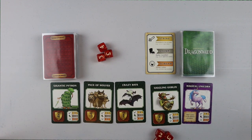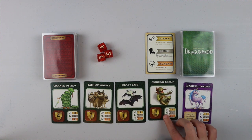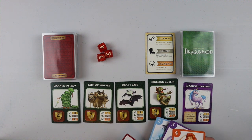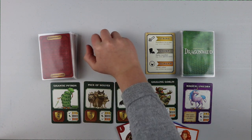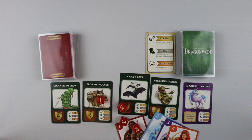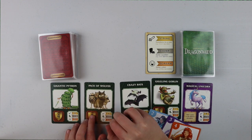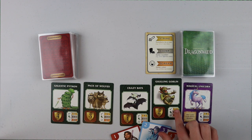If I wanted to do a Strike on this guy, I would go one, two, three, four and roll four dice. Probably gonna get it because it's pretty easy — I got six, seven, eight, nine. I definitely got that because the sword up here means seven, so you have to roll seven or over.